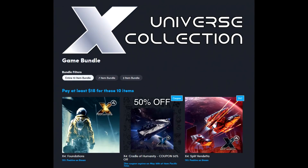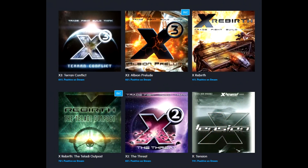Moving on from that, the X Universe Collection is live right now over at Humble. This is 18 bucks and you get 10 items, albeit one of them is a coupon. You got X4 Foundations, X4 Split Vendetta, X3 Terran Conflict, X3 Albion Prelude, X Rebirth, X Rebirth the Outpost, the Threat, Tension, and then Beyond the Frontier. So all that content for 18 bucks is pretty solid.